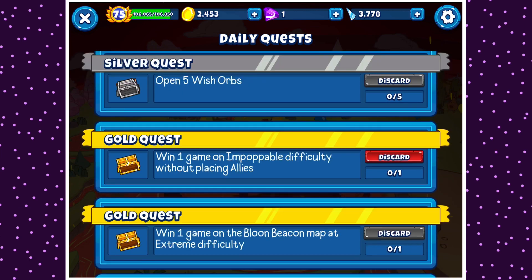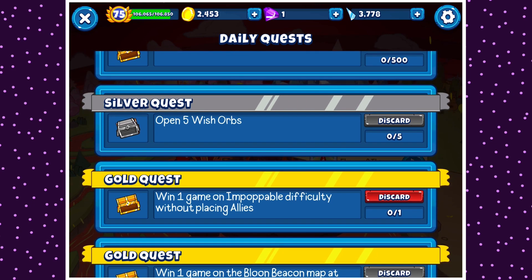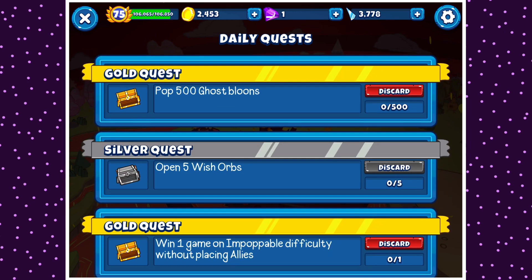You get quest slots as you level up — I believe you start with one, then get a second at level 10, a third at level 20, a fourth at level 30, and a fifth at level 50. They're super great because even with just one quest slot it's very helpful. Once you complete a quest, you can't do another one for 24 hours.